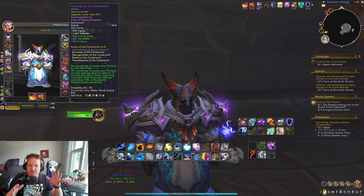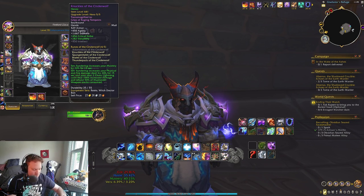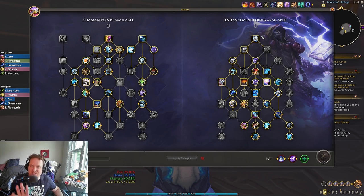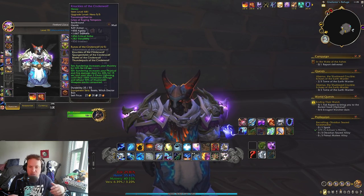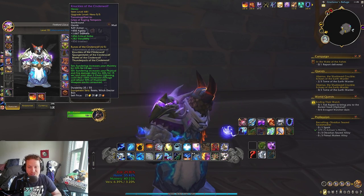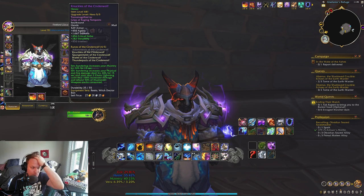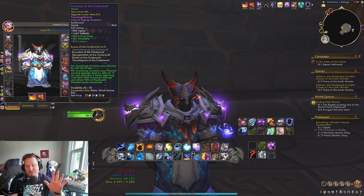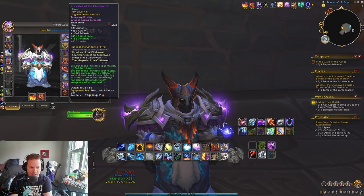I'm going to go over how the storm build functions — the gamba build in particular with the new four-piece. That's the main focus of this video, because I saw some people in the YouTube comments and my Discord saying they got the four-piece bonus and the storm build feels horrible. So I wanted to really give it a shot and see how it felt. Let me talk about the main difference between the new four-piece and the old four-piece, and then we'll get into some dungeon footage.